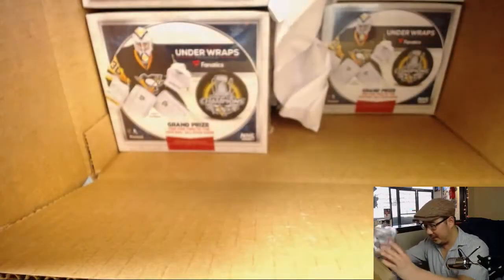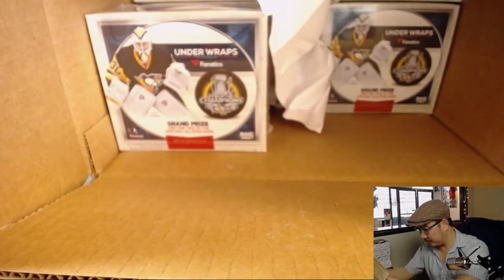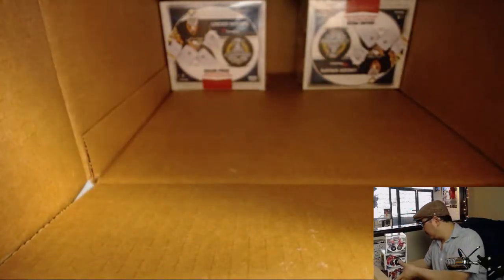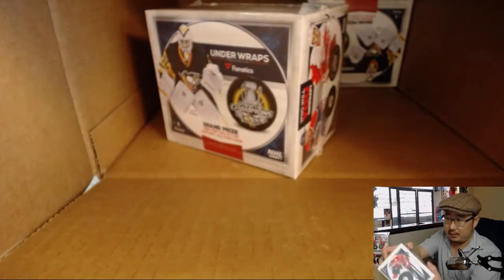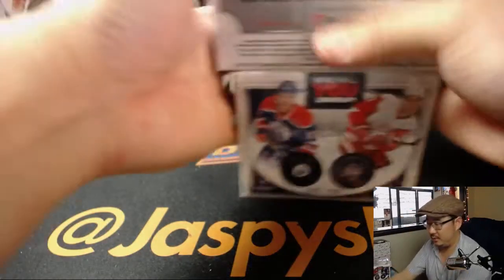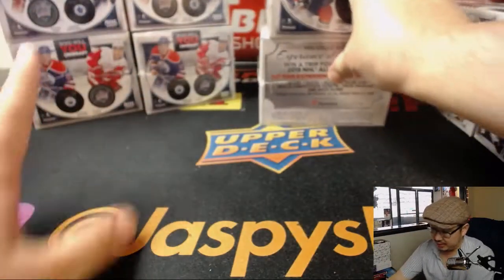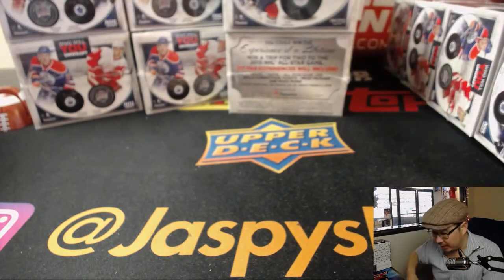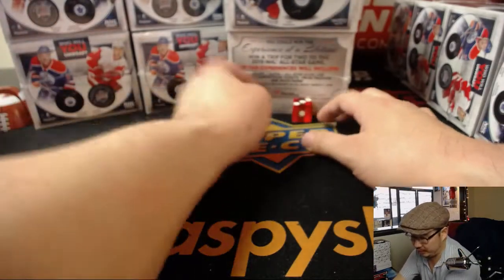Or those little mini baseball bats that you can get - mini bats? Absolutely. All right, let's pull out all of these pucks here and then we'll see which stack we're going to do. So there's four pucks on this - on the left, right, and center. And so we'll just roll the die - one through six for this group right here. Three. One, two, three, four. So we'll be doing the middle four right here and we'll post the next one.